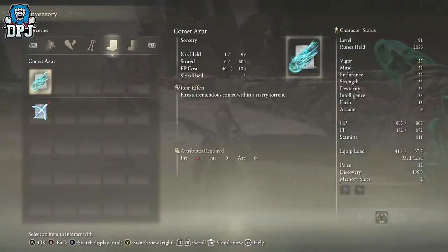60 intellect to use — 60. I'm at 23 intellect, I'm at level 91. I'm going to have to respec, I think I'm going to have to respec. Well guys, there we have it.